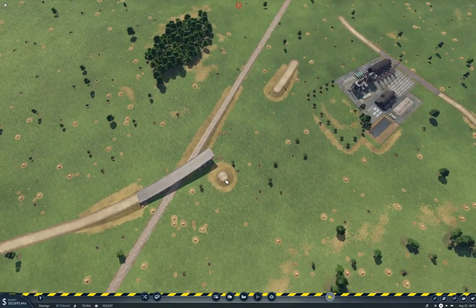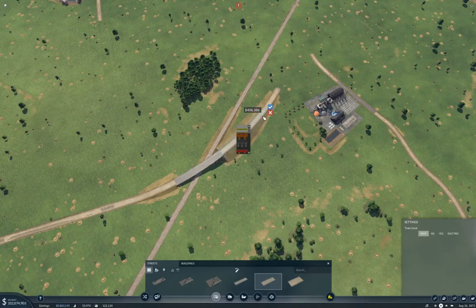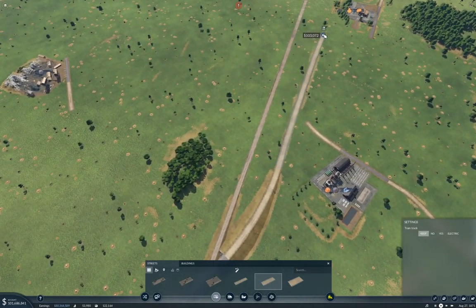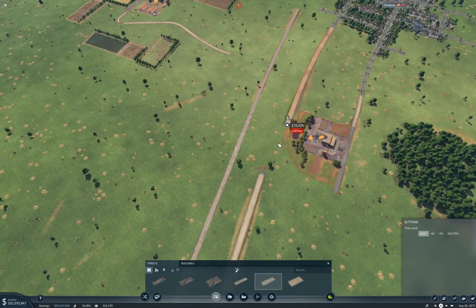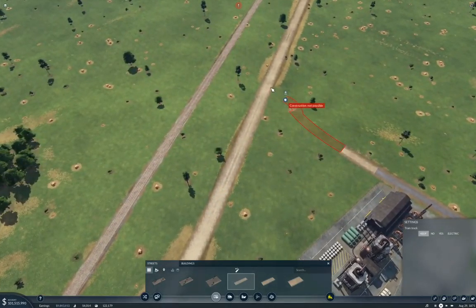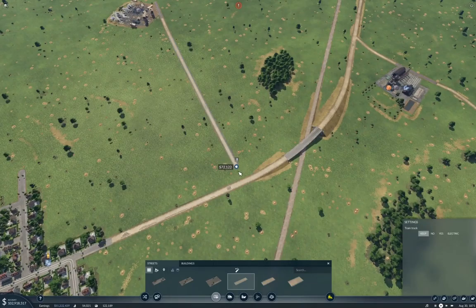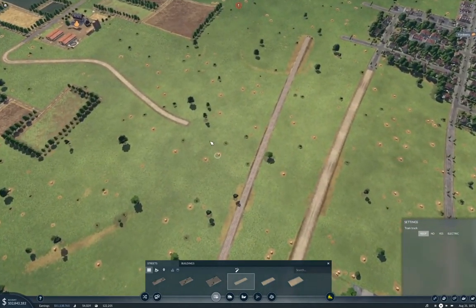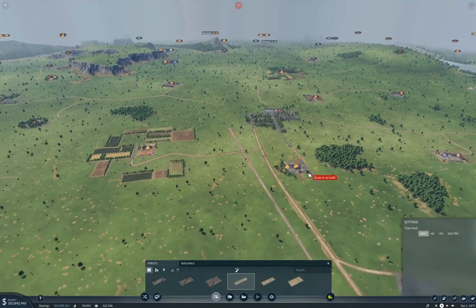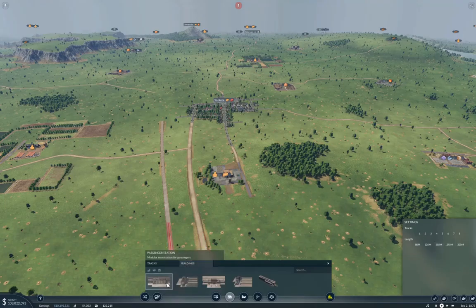This can go along the tracks here and we get a connection. I didn't want the level crossing on the main connection there. I'm going to connect up these side roads here, just for completeness. And this one — that one will be a level crossing for now.